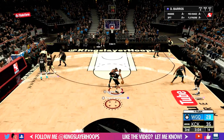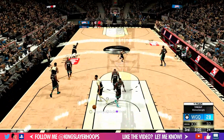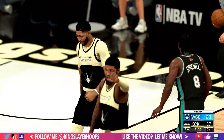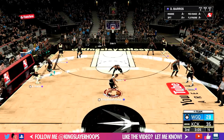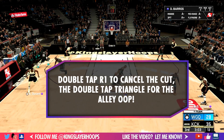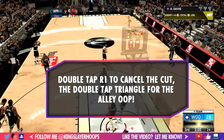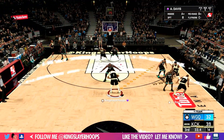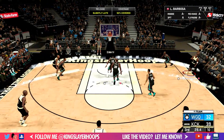Hammer action one more time and here we're going to throw up the alley-oop — they had to call a timeout, that was beautiful. Here's how to oop it: you're going to call for the manual cut by holding triangle, then double tap R1 to cancel the cut, then double tap triangle to complete the alley-oop. It's a little confusing — just practice it a couple times and it'll become pretty natural to you.